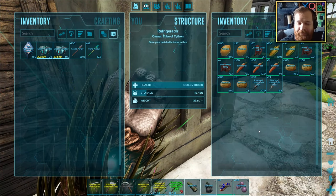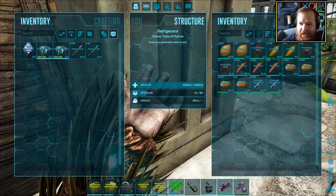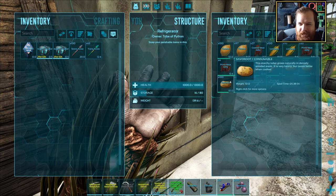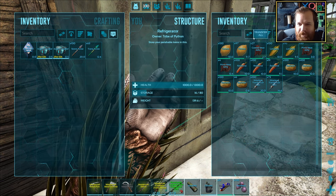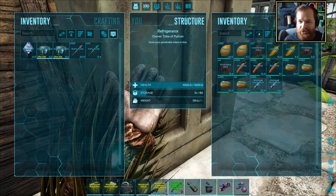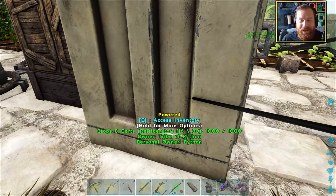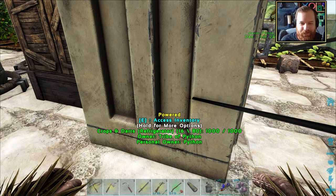We can get a simply ridiculous amount of resources from them and I'm so happy that we've done it. Our top tier crops here are really starting to tally up - we've got over 300 potatoes, nearly 300 carrots, and about 200 each of the sweet corn and the lemon. Things are looking good. We're going to be able to make ourselves kibble galore at this rate.